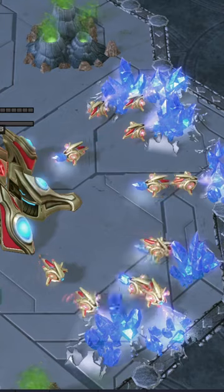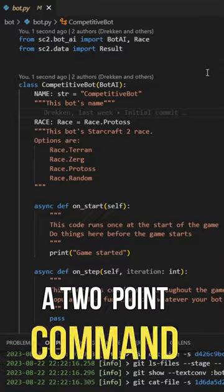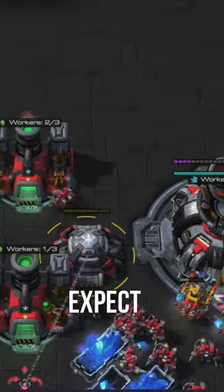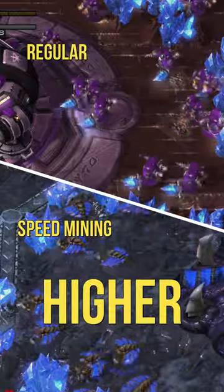So the way we avoid deceleration while mining with workers is we give a two-point command when we go to the mineral, and a two-point command when we come back to the command center. Now, what are the percentiles of effectiveness someone can expect from speed body? If you ask any author, they're going to tell you numbers like 12%, maybe even higher.